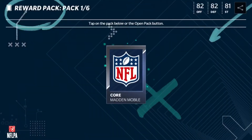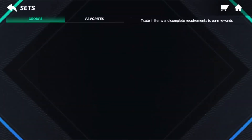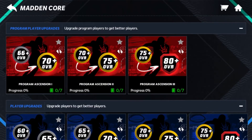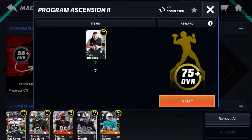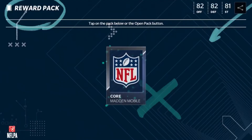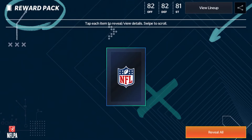I'm going to go ahead and open six of these right here — open all — and see if we can get anything decent. We get our six 70 pluses. Now, this is where you're going to truly make your coins. You'll take all your 70 plus players and put them in for a 75 plus program player. The better the player you pull, the more coins you'll make. These 75 plus program players are going for a really good amount of coins right now.